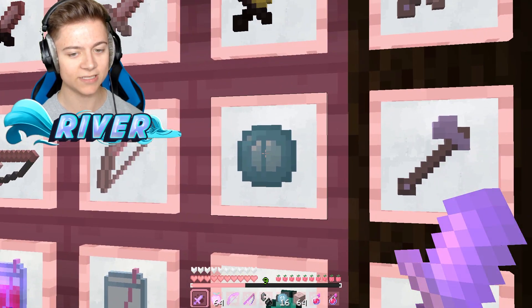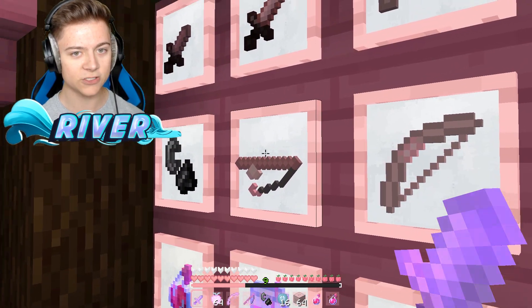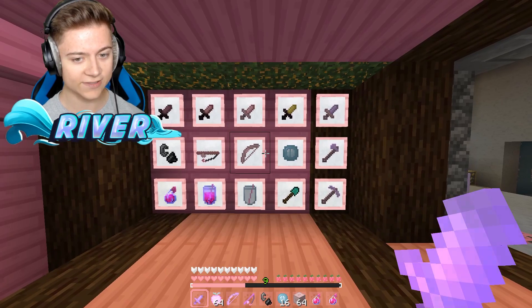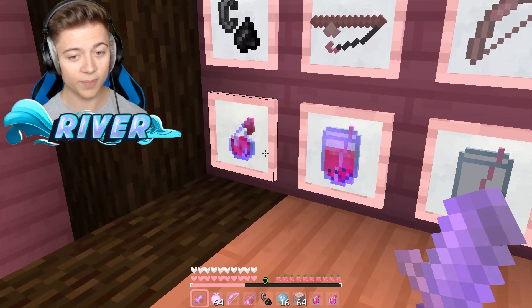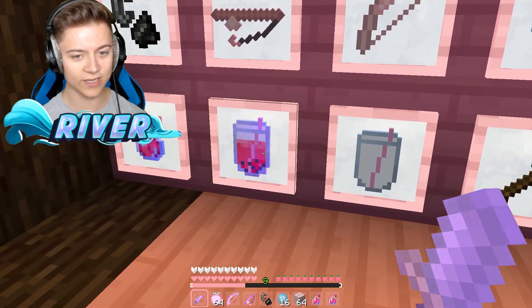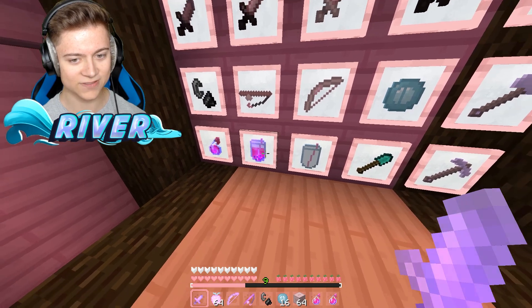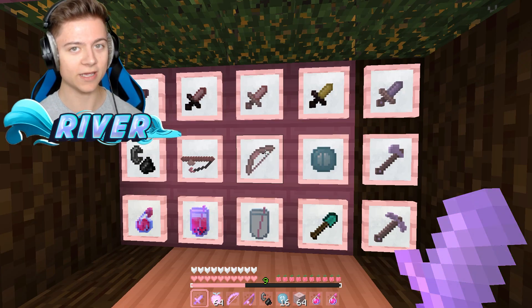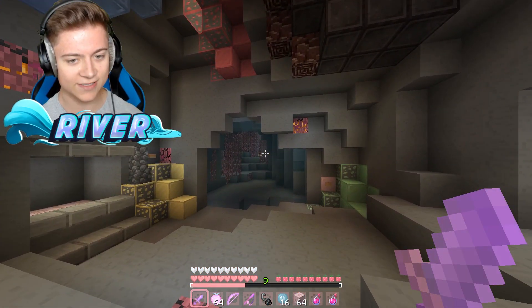For the PVP items, the diamond stuff is actually purple. The ender pearl looks super cool as well. We got the pink bow, the fishing rod, and the swords, which are all short swords — looking super insane. The potions look super cool too; they literally look like a drink, which I've never seen before. Overall this looks super cool if you like the pink colorway.